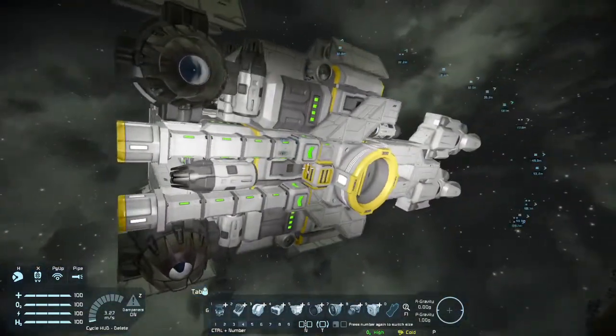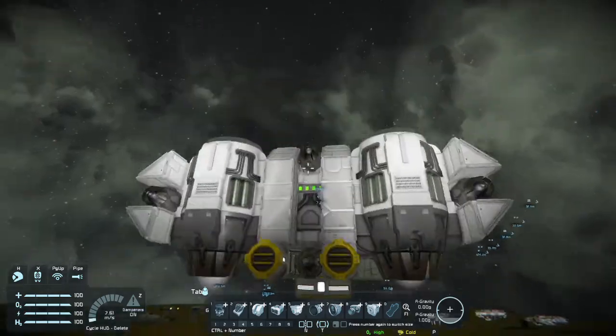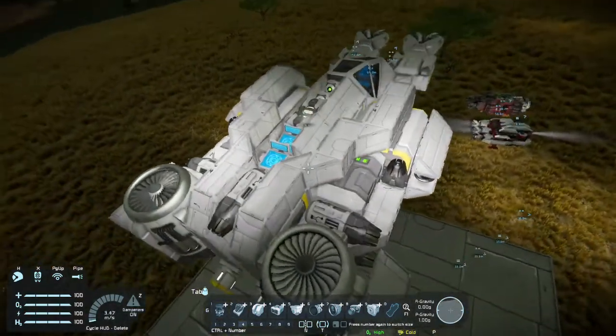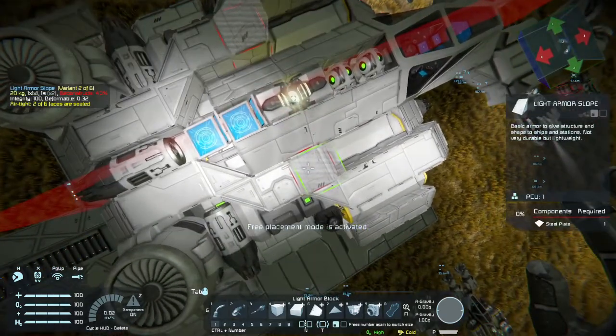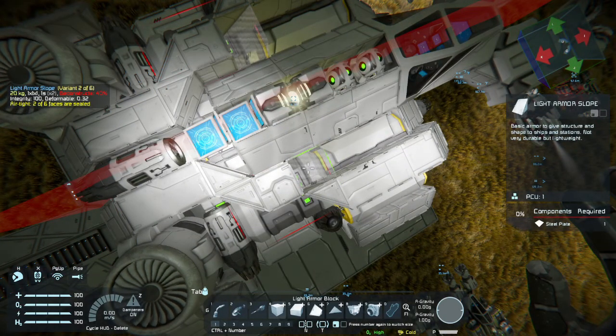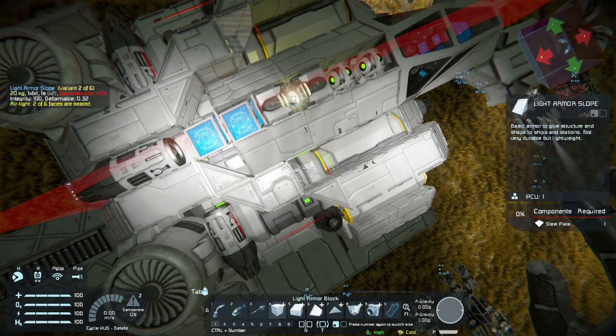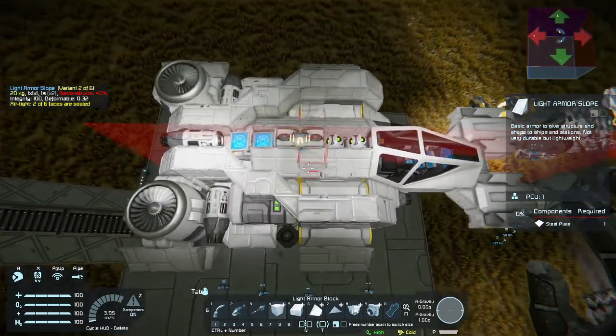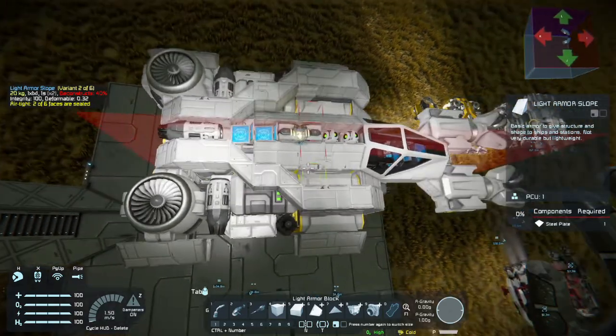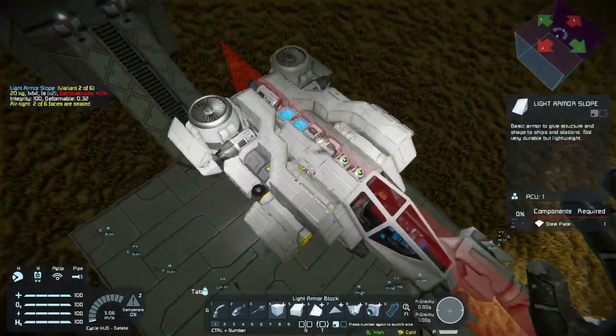Now that we have all of that covered and actually looking pretty cool — even though this is just using two kinds of blocks, light armor blocks and light armor slopes — I'm kind of liking the look that this is shaping up to.